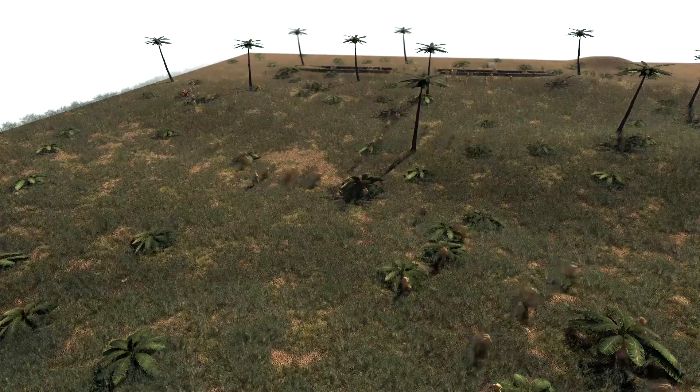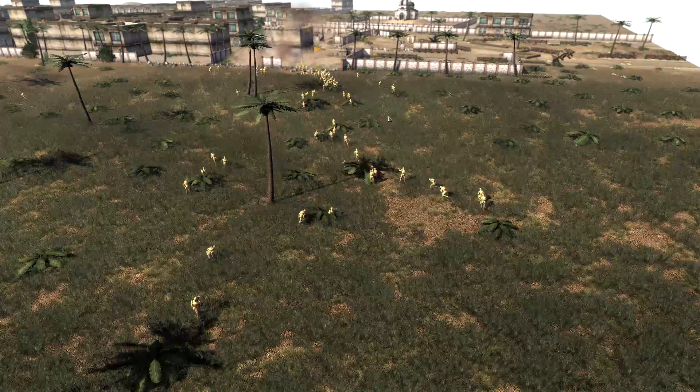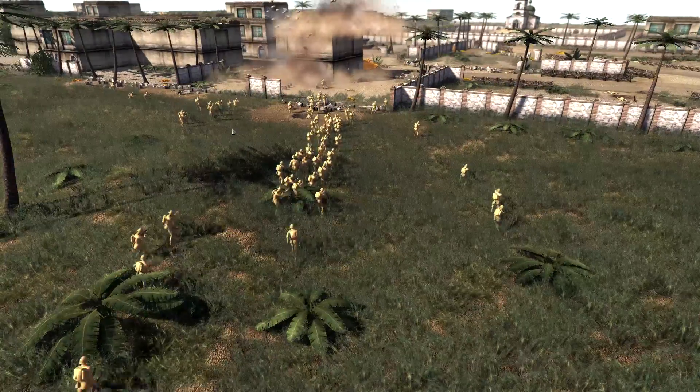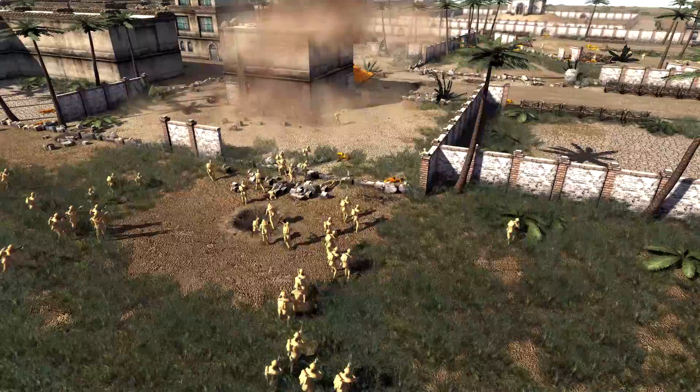No idea where these Chi-Hee tanks are. Anything can happen in this game — sometimes they deploy, sometimes they don't. Who knows, maybe they broke down. Oh look, they've got the sandbags falling — the physics, man! The physics!